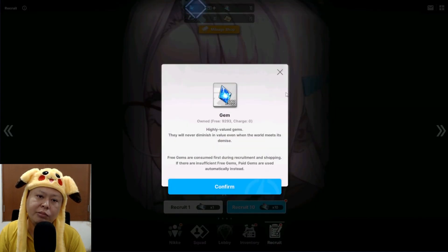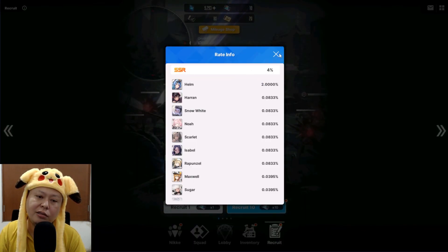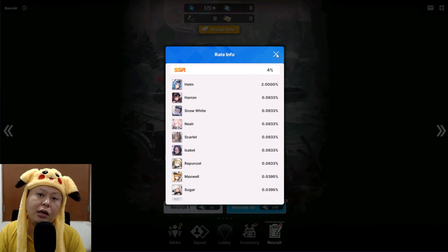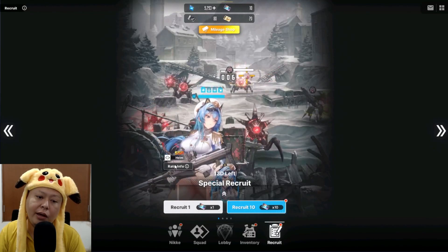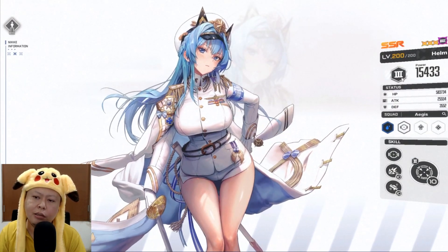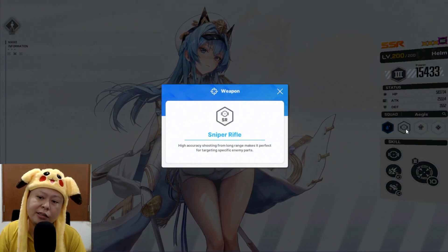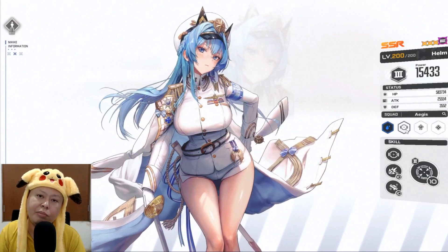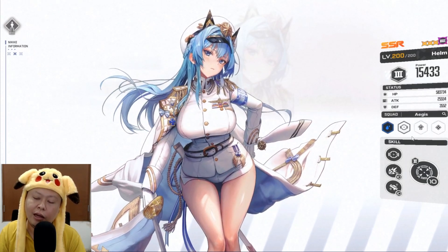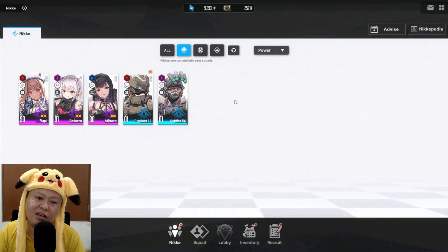I can do 10 summon tickets and then 30 summons with gems for Helm's banner. The rate is the same: 4% for SSR, 2% chance to get Helm specifically. If I get a yellow, it's a 50% chance to get Helm and 50% chance to get another character. Helm is a number-three character, an attacker and sniper rifle type — nice, because I don't have any good sniper rifle character, not even an SR.